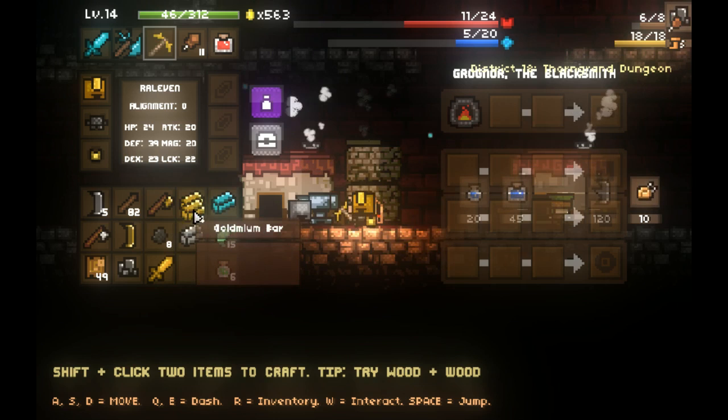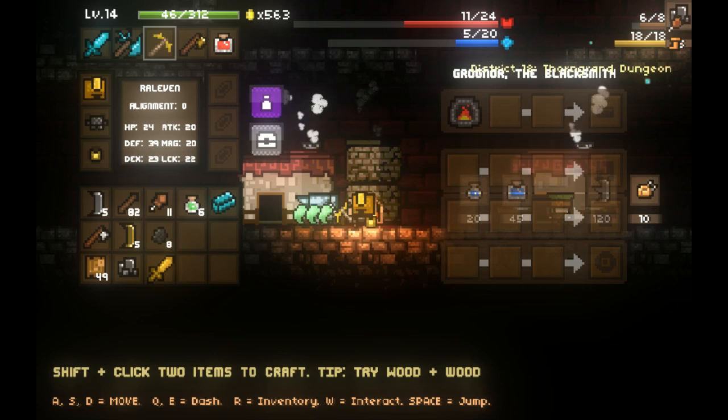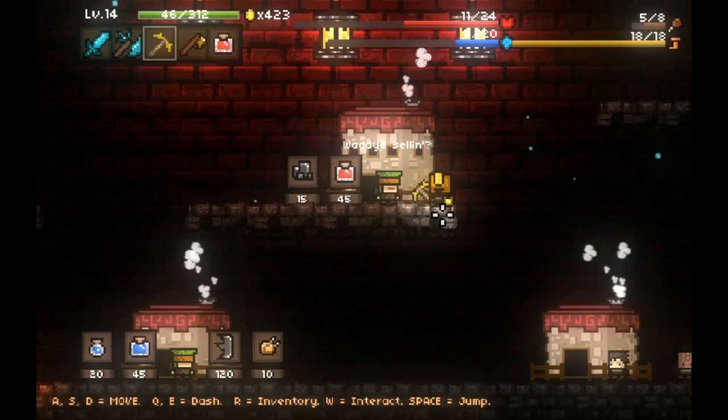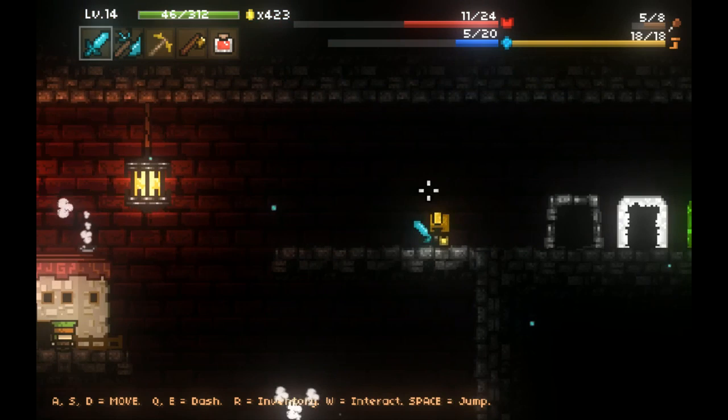I need goldmium blades for goldmium tools. I guess I don't need this ironite anymore. I'm going to go ahead and make some fire starters so I can cook some meat later. Let me see - I would like the diamondite bar. I can make a diamondite blade. And other than that, let's just keep moving to the dungeon, because it has the best chance of killing me and I need to go eat dinner.